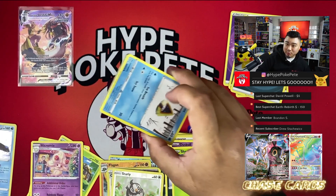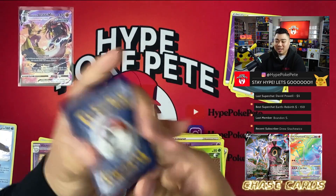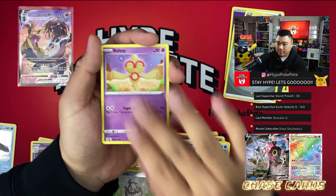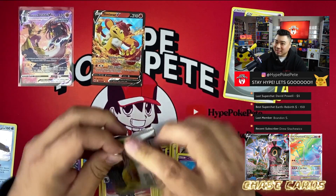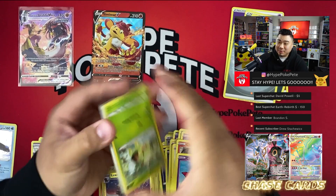We need something here — and speaking of needing things, we need you to subscribe and like the video if you haven't already! Next pack: Togekiss, Marnie's Pride, Patcher, Eevee, Snorunt, Poké Ball, Chimchar, a Luxury Ball reverse, and a Simisear V. Not going to sleeve that one.